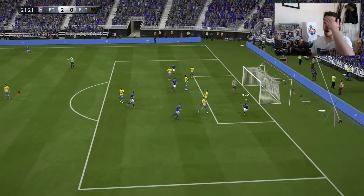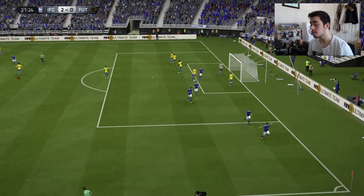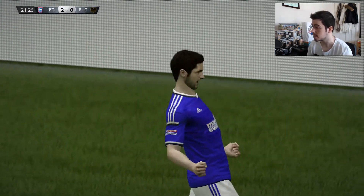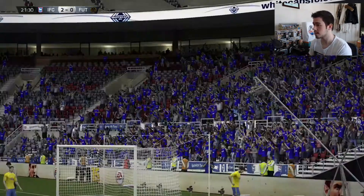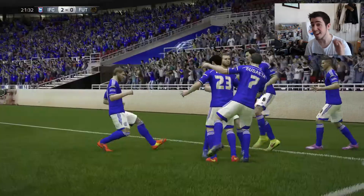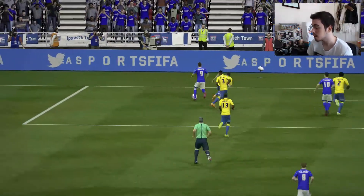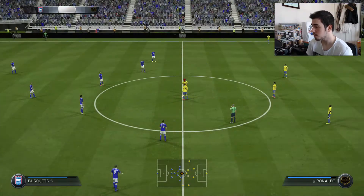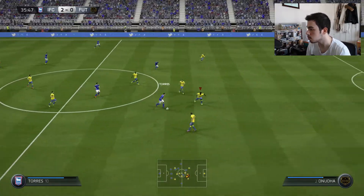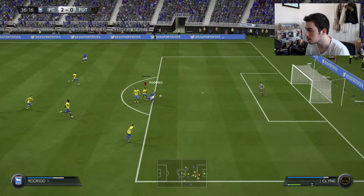That adds to their goal. These Team of the Seasons are so shit. Nathaniel Klein gave the ball away there. Fabianski is one of the worst keepers in the game - he's probably the worst Team of the Season. How is he in the starting XI? Busquets taking the ball off Ronaldo like it was easy.